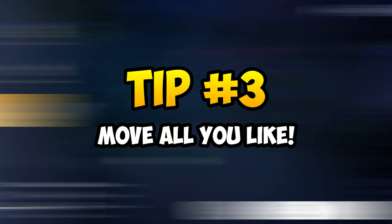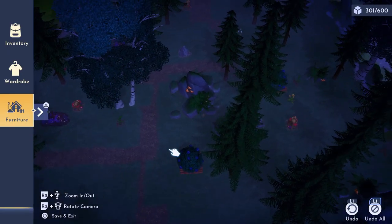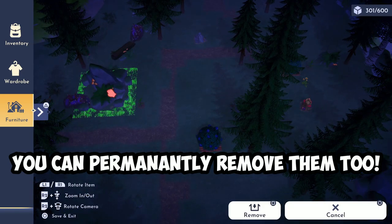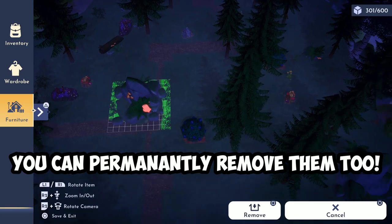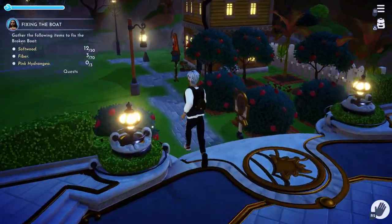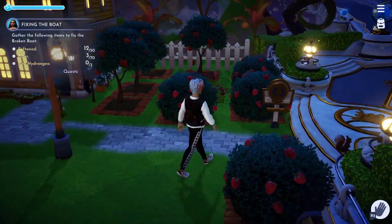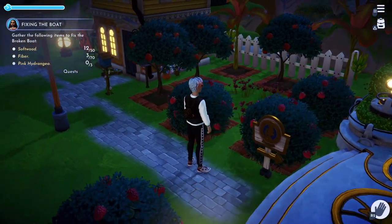Tip 3: you can pretty much move anything in the game. This includes huge rocks that are in the way, trees you find distracting, or even trees and bushes with fruits on them. I like to move all fruit trees and bushes near my house in the starting area so I can collect them all easily without running around the map.